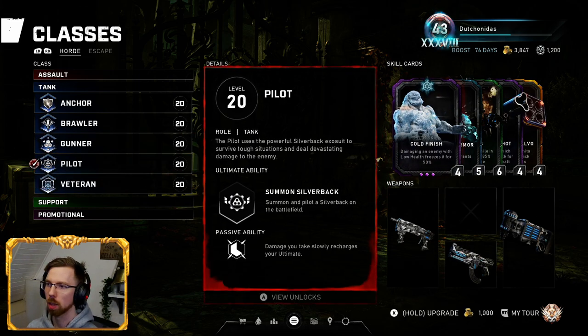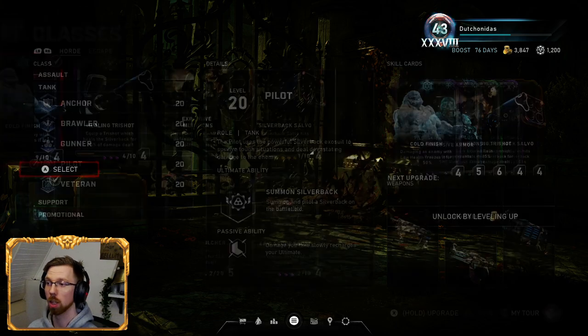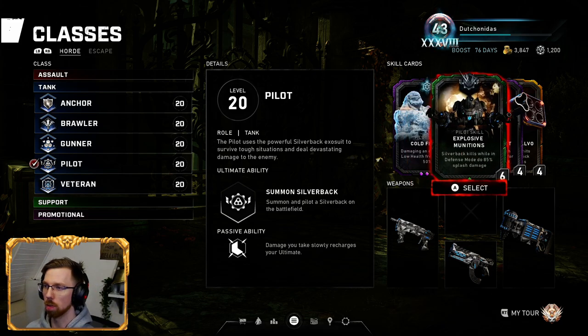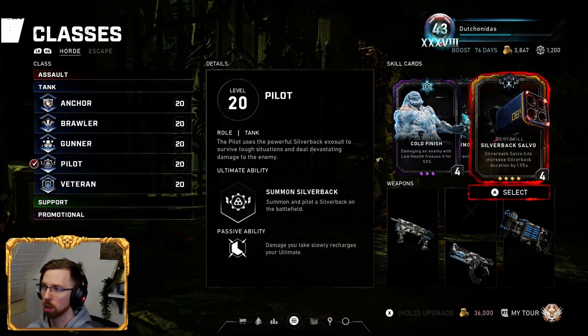Next up is Pilot. Pilot is more of a niche class — it takes a while to get used to, level up, or get effective with. Essentially I run this with Cold Finish, which is a very good card. As soon as an enemy is below 25% health, you do a ton of freezing damage, which even works against bosses. Aggressive Armor — some stim is never wrong. Silverback kills: while in defense mode, do 85% splash damage. This is useful against a Swarmak, for example — you shoot around them and it splash damages the Swarmak. You can swap this out for anything you like, like The Hammer. Healing Tri-Shot, because I like the Tri-Shot more than the Mulcher. And Silverback Salvo — a must to increase the duration.